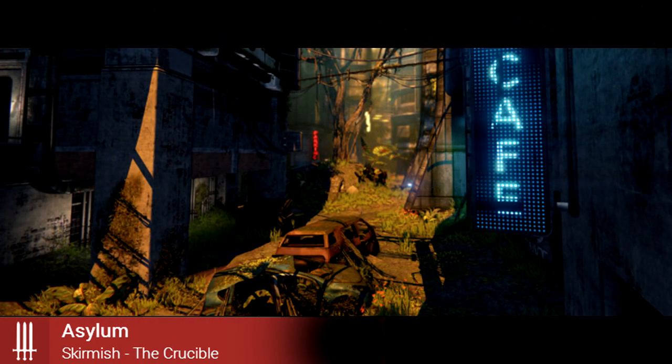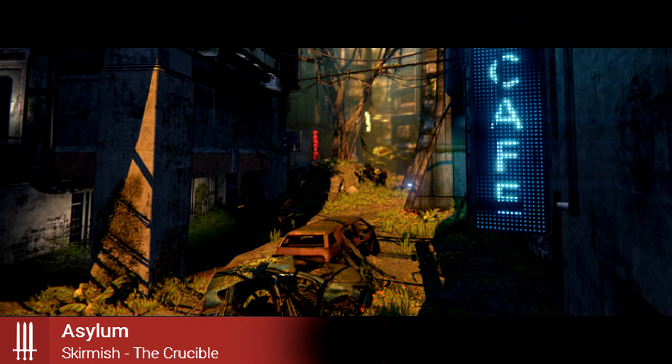Asylum looks to be on Venus, though I didn't know Venus has cafes and cars — I'm guessing this is an academy. It will feature close combat fighting with small objects providing just enough cover while you reload.